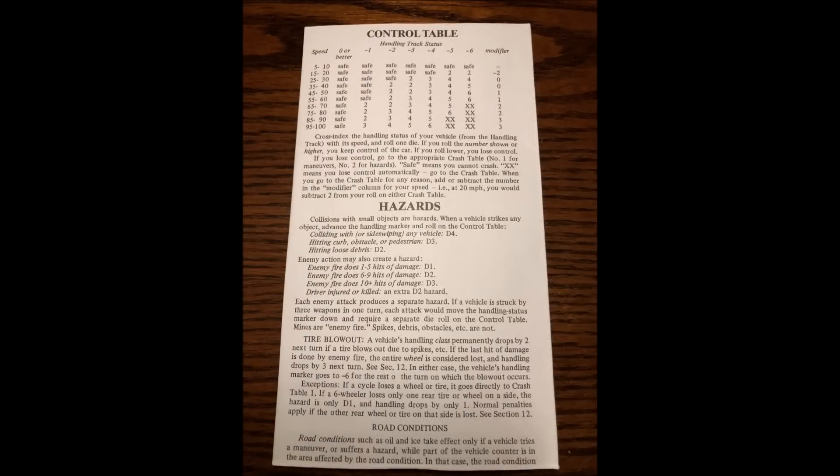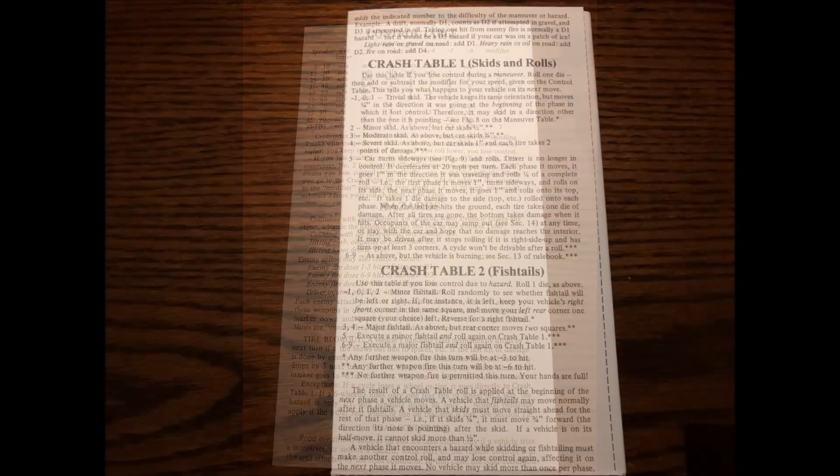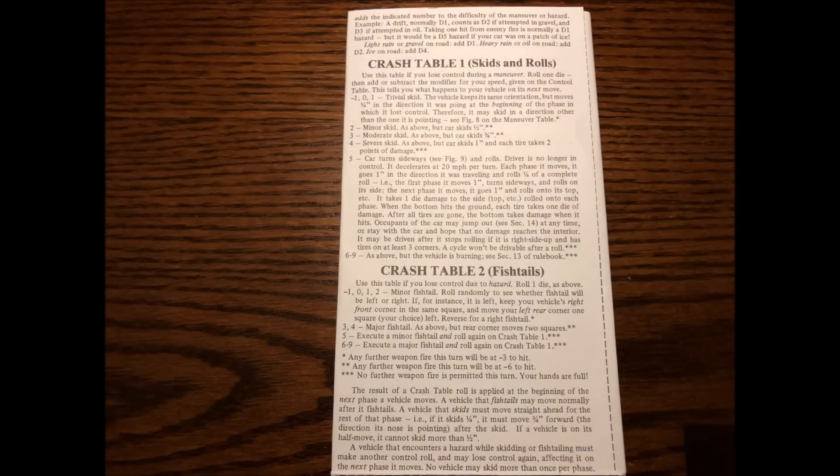The effects of such are made clear by the control table chart. The car's speed determines just how dangerous a low handling rating can be. When a number appears in the handling chart, you have to make a 1d6 roll and attempt to roll that number or higher. If you fail, you go to one of the two crash tables, depending on whether the failure was due to debris or a maneuver.